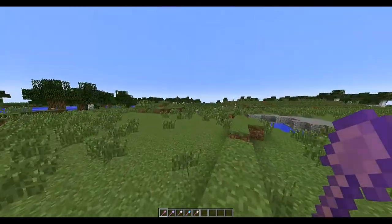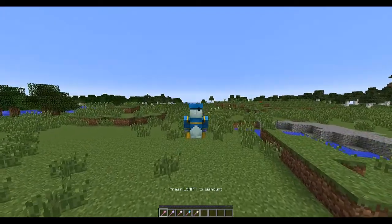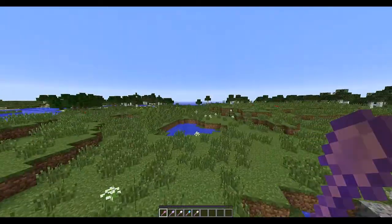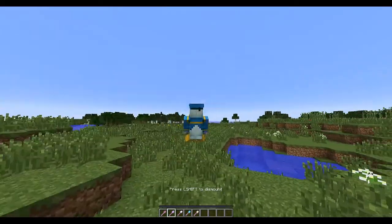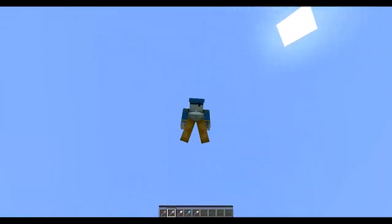The first one is 0.5 blocks per second — very slow, not that good, but you can see what the plugin does. Broom number two is 0.8 blocks per second. Here we go, we're flying — you can go high, you can go low.